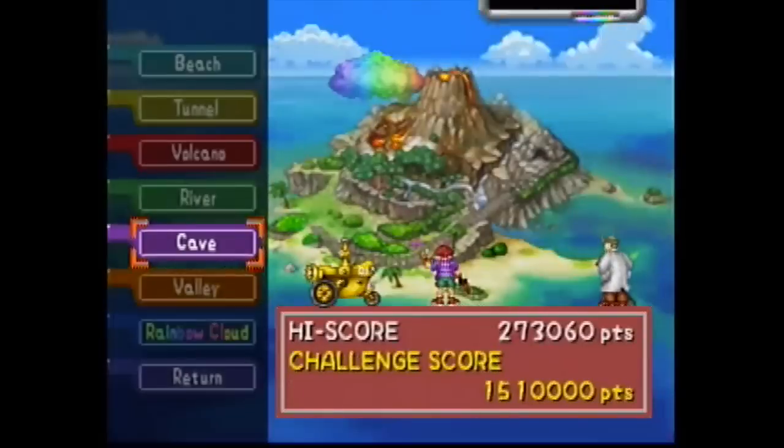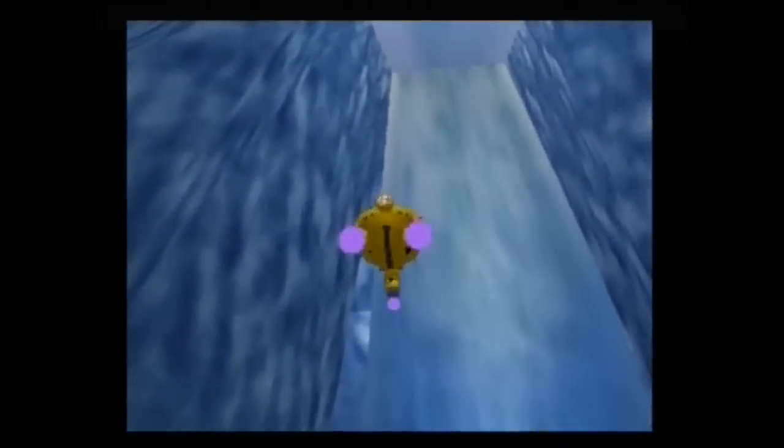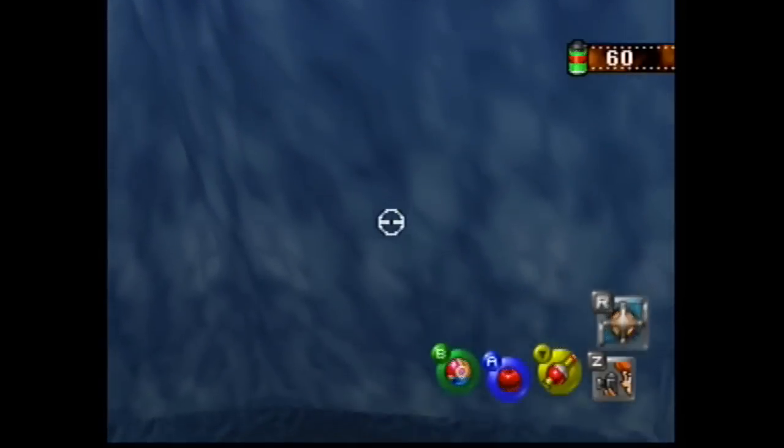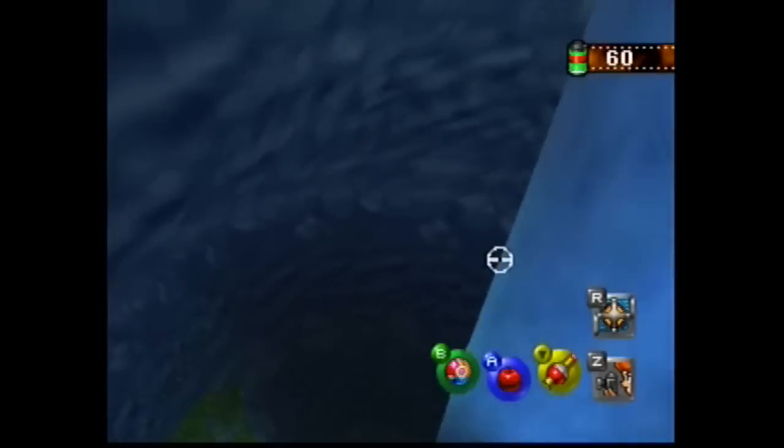First, you go to the cave stage. Once you are there, look to your right as soon as you drift down. You will see a Bulbasaur there with some strange looking eyes. Hit it with a Pester Ball and it will transform back into Ditto.